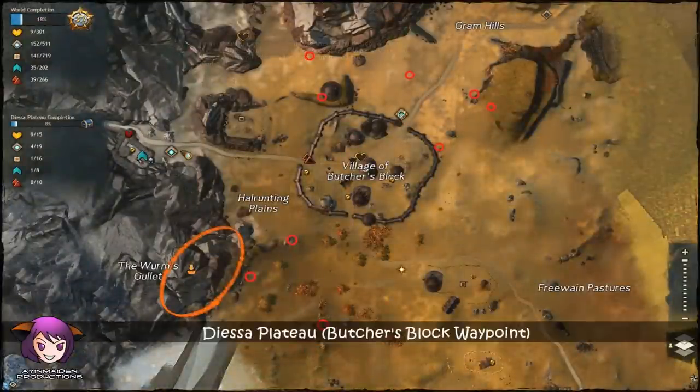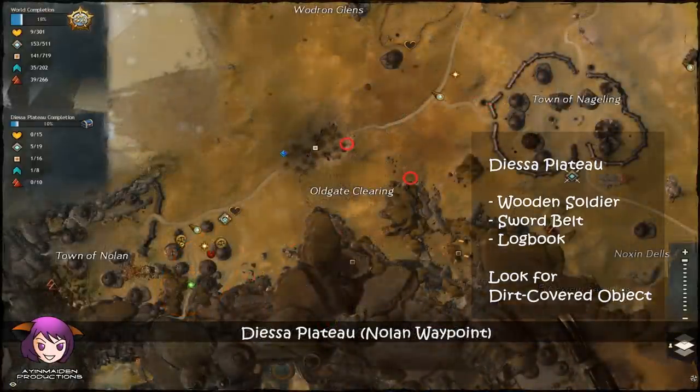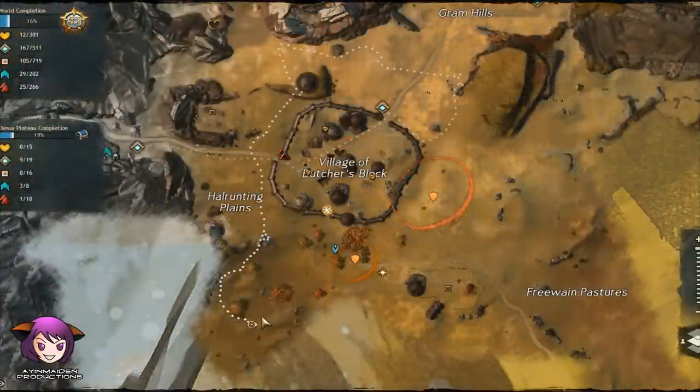They can be found at the same locations I've shown you before. The Refugee's Wooden Soldier, Sword Belt, and Log Book can be found in Diesa Plateau. If you want to know the path I took to check these locations, click on the link to part 1 below. I'm just going to show you where I found the Sword Belt and Log Book.